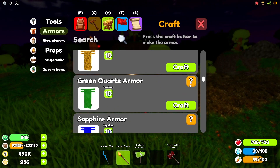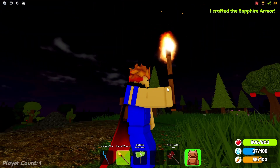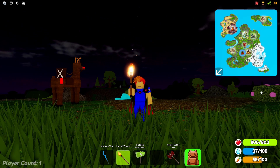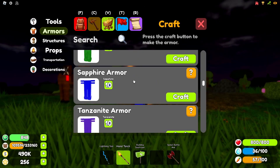The next armor is the sapphire armor. This armor gives players a slight swim speed increase, meaning if you are ever swimming longer distances this armor can help you get to your destination quicker. Personally I really like the dark blue color of sapphire, and if it was a little stronger it could have been my favorite. You get 800 health points with this armor and it's on par with the green quartz armor.